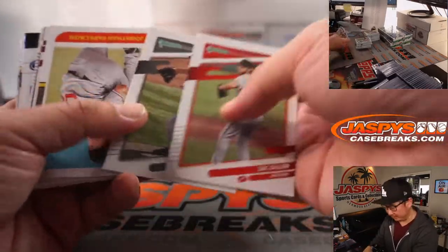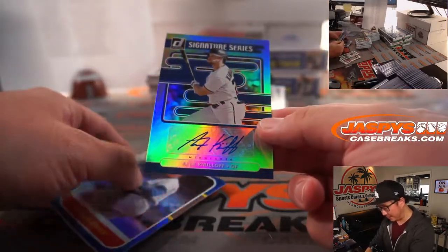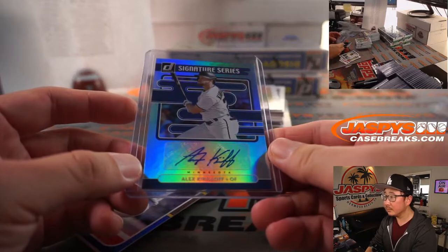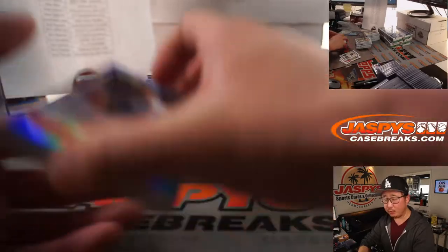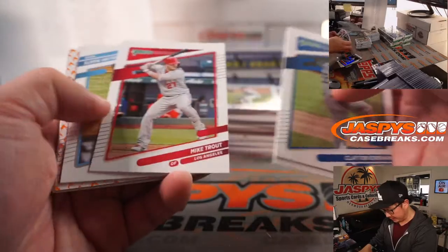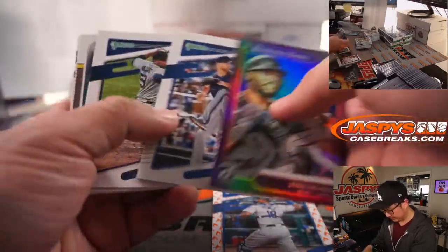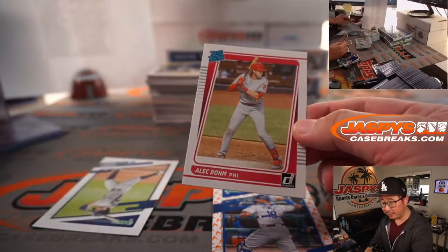Next box. We've got Nick Madrigal here and Alex Kirilloff autograph — supposed to be pretty good. That goes to the Twins — that's going to be for Jonathan. And then Bauer tomorrow. Salvador Perez is 75. There's Alec Bohm right there — rated rookie card for Omar and the Phillies.